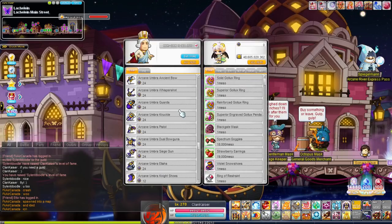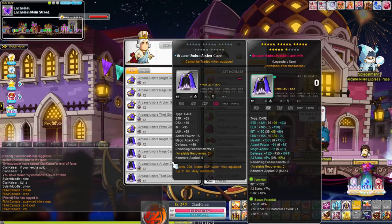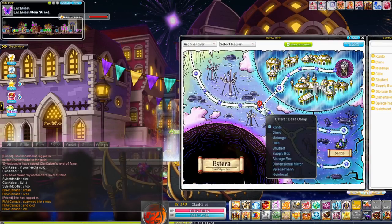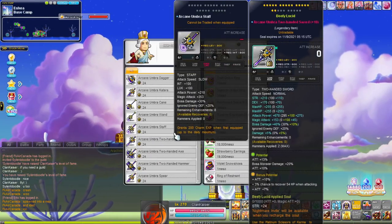Hey guys, welcome back to another video. Since my first video did so well and a lot of you have follow-up questions, I thought I would do another comparison for Absolab and Arcanes — but this time it's going to be a 17-star Arcane versus a 22-star Absolab 5-set effect.